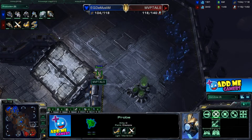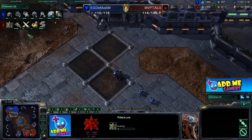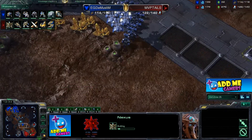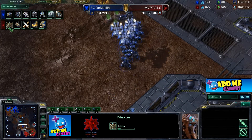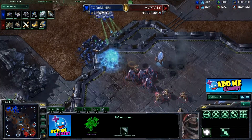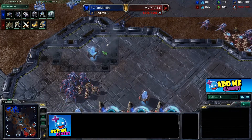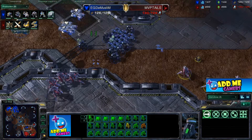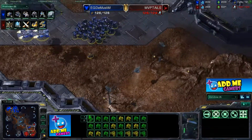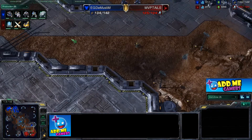A third base is coming online for the Muslim — the probe waits for minerals and the third nexus drops. Weapons level one and armor are up, along with zealot charge and concussive shells for the marauders to slow units. Templar archives are going down. The medevacs provide vision on the high ground. Here comes a small retaliation — one stalker, then a second stalker drops, but they blink out at the last second. The Muslim drops the Tails base; it gets cancelled — very nice play.